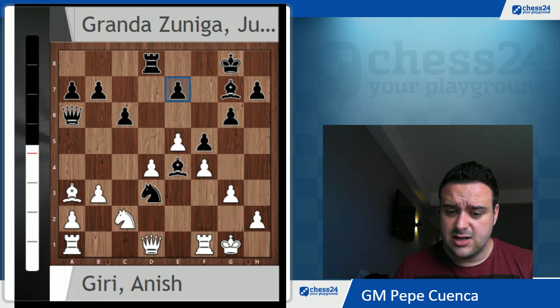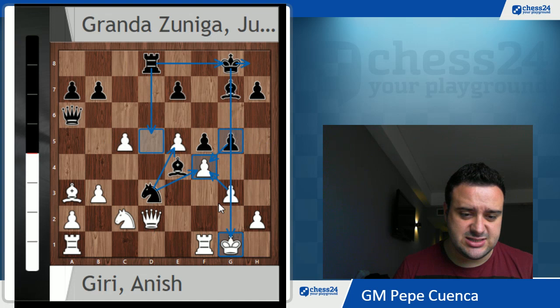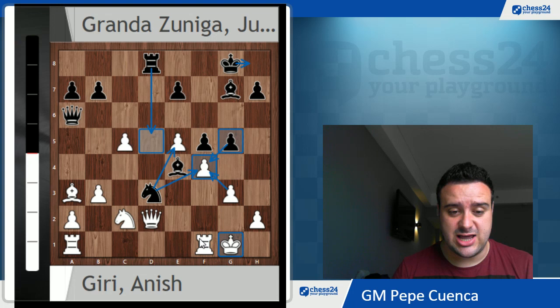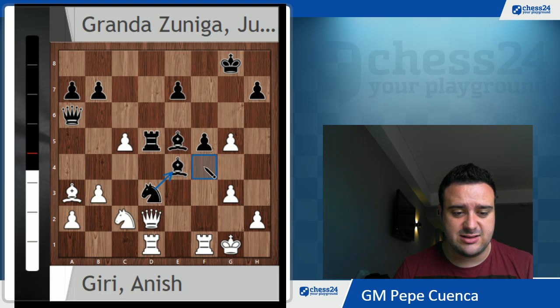So after Be4, e7 is poisoned. White played Qd2, c5 striking in the center, and after dxc5, Julio plays g5. Another beautiful move with the idea of opening the g-file. After gxf4, gxf4, there's a simple plan of bringing the king to h8 rank and Rg8, and there's no proper square to escape for the white king. So Anish took on g5, and Julio took on e5. There was a beautiful move Rd5 here with the idea of Ne5, but taking on e5 was even stronger. Julio took on e5 — a really natural move, attacking the rook on a1 — and after Rd1, Rd5 was extremely interesting.